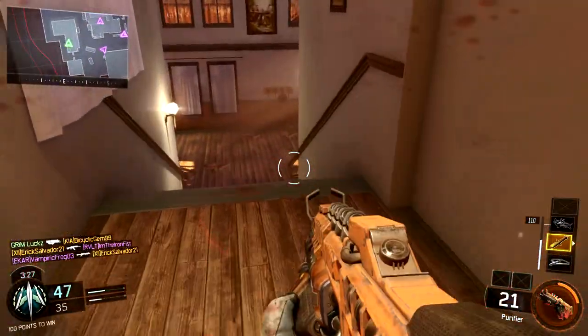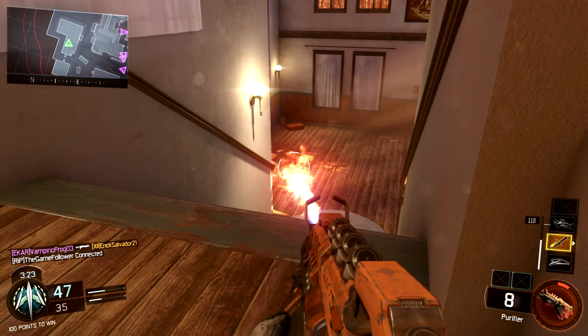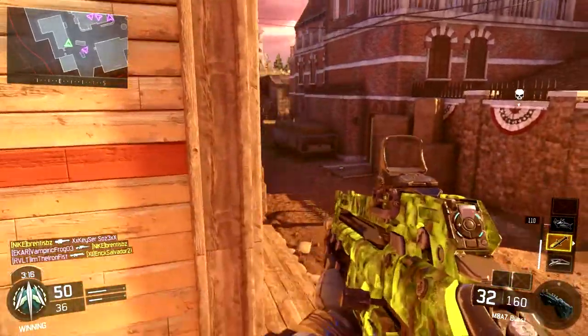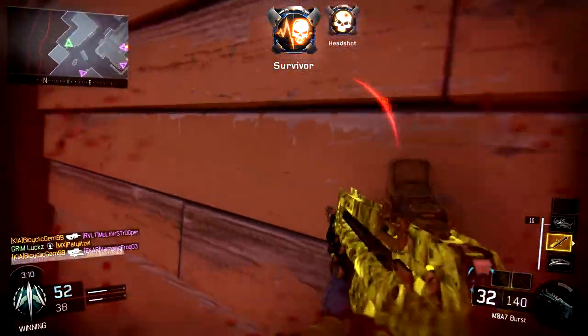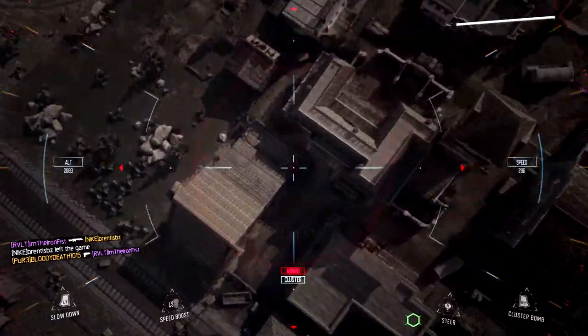I saw this glitch that you can do where you can make your own trick shot spot. You know how everyone goes for those same spots on every single map? Well now you can have your own homemade trick shot spot on every single map. It might not be ideal on every map but on some maps it's really good, like Breach, sometimes Nuketown, and even Skyjacked. This glitch requires a Dart, a Guardian, and a C4.